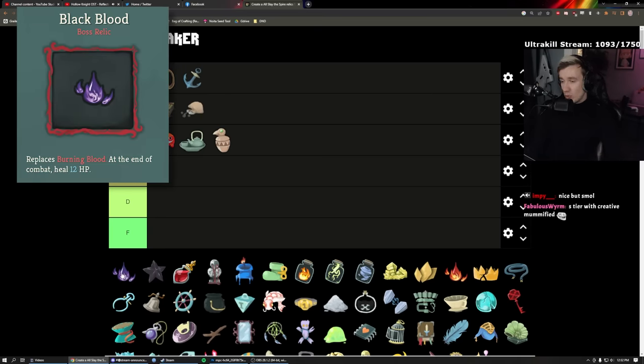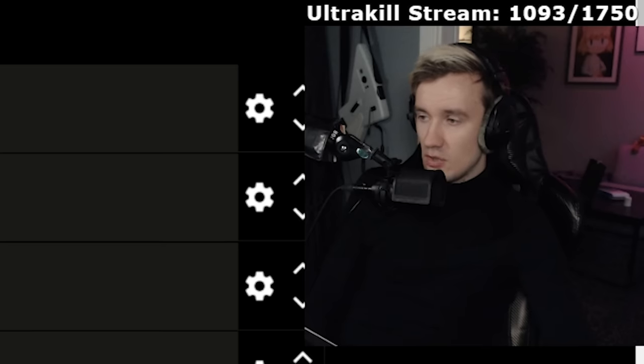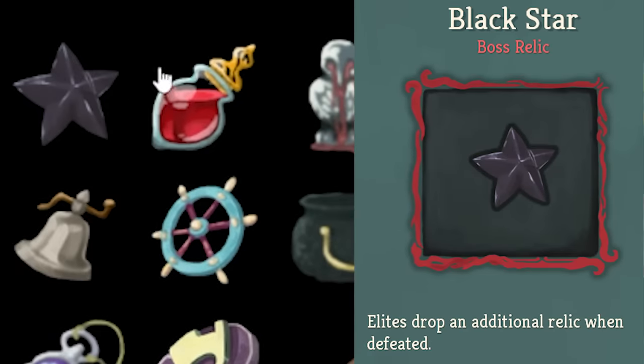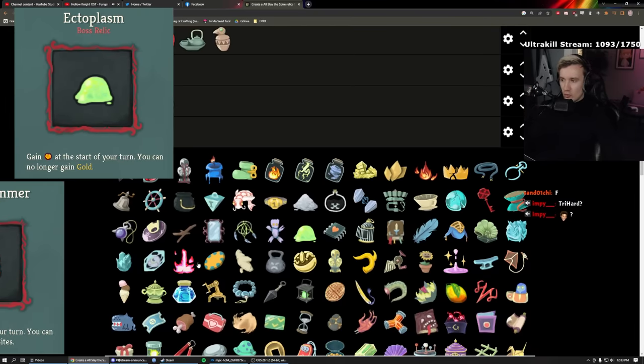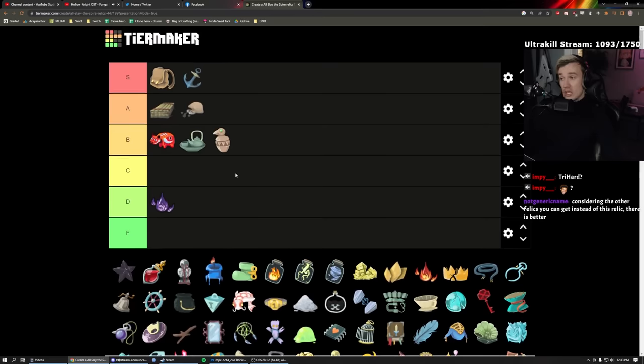Black Blood: whenever you finish a combat heal 12. It's the boss swap for Ironclad — his starting relic heals six, this heals 12. But I think it's D. I don't think you need to heal 12 per fight when you already heal six. It's just too much of one thing. You'd rather have Black Star, for example. If you're presented in Act Two with Ectoplasm and Fusion Hammer and have no way to upgrade, yeah maybe you take this — it has no downside — but it'd be the very last option.